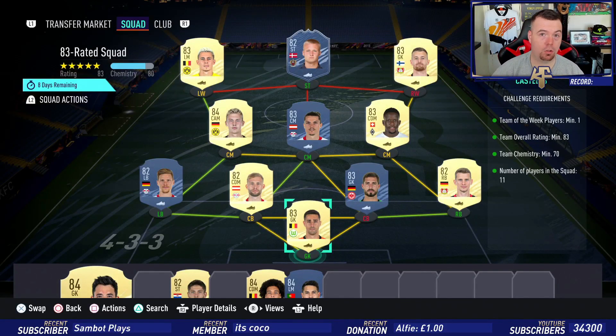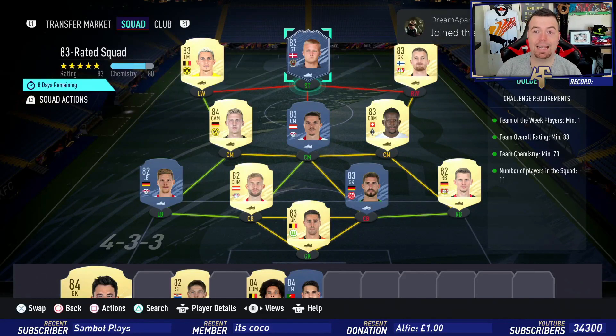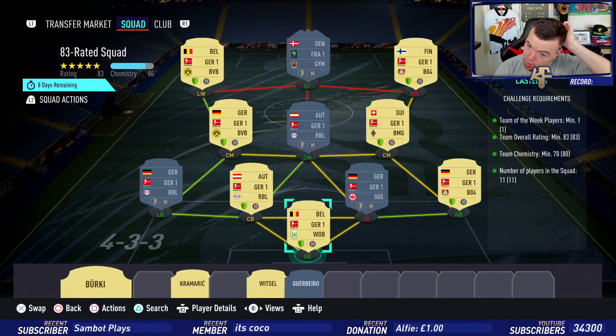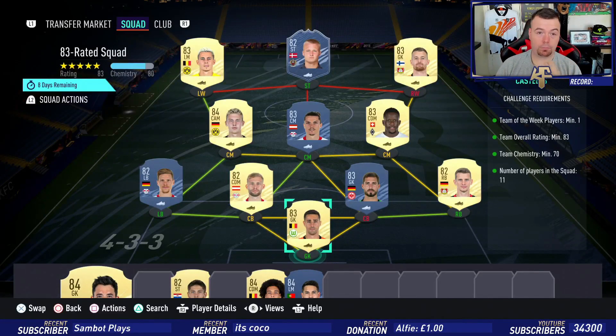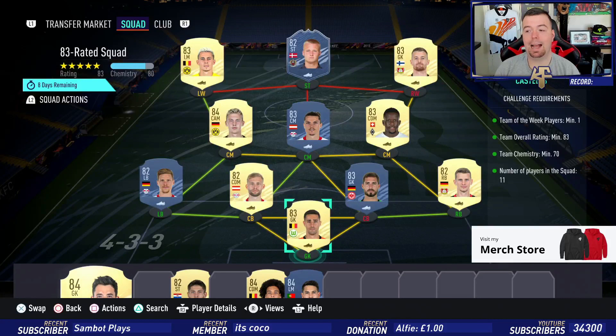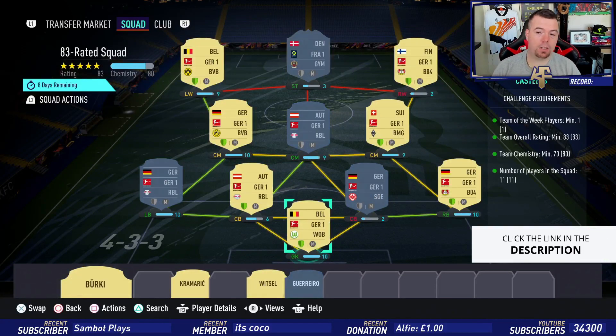Requirements for the 83-rated squad: you need a minimum of one Team of the Week card — I've got Dolberg, the cheapest 82-rated TOTW card right now. Team overall of 83, smack bang on 83, can't lower anyone else. Team chemistry of 70 — we're taking everyone off loyalty except Dolberg, bang on 70. No position changes or loyalty needed: 79, 78, 77, 76, 75, 74, 73, minus three off that one — 11 players in the squad.